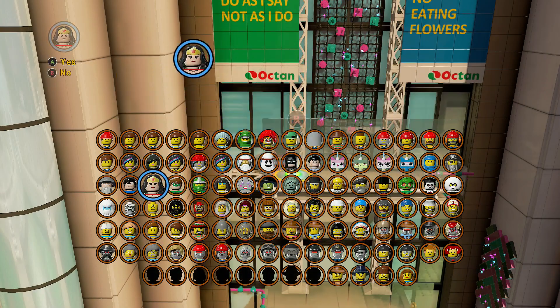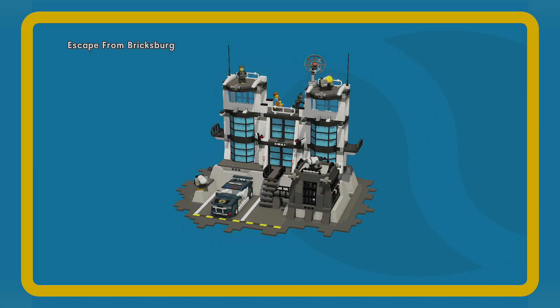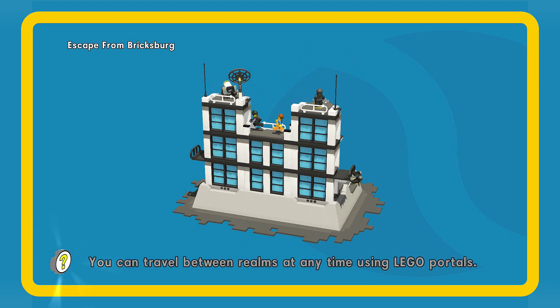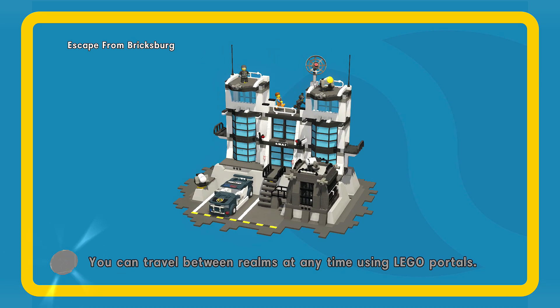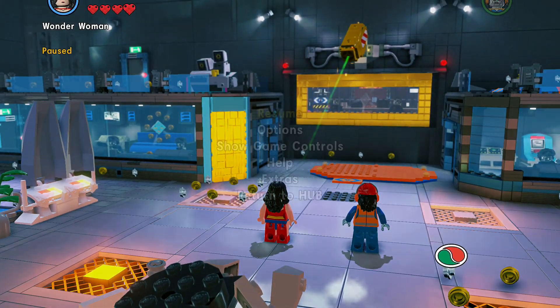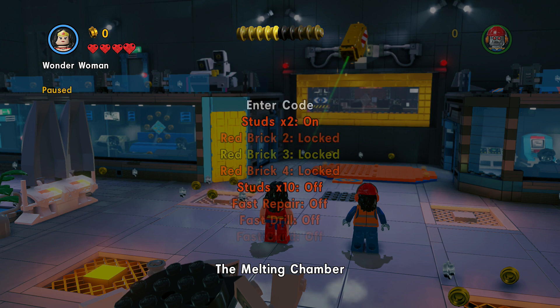All right guys, welcome back. Today we're going to do the free roam of Escape from Bricksburg. I already have two out of five gold manuals, but I'll show you where that is again once we get to that part. As soon as we load up, we're gonna unlock some red bricks so we can get some more studs down the line if we need to purchase some stuff.